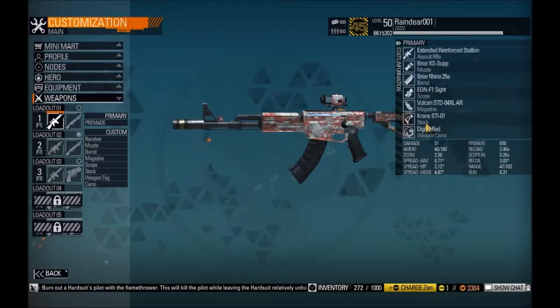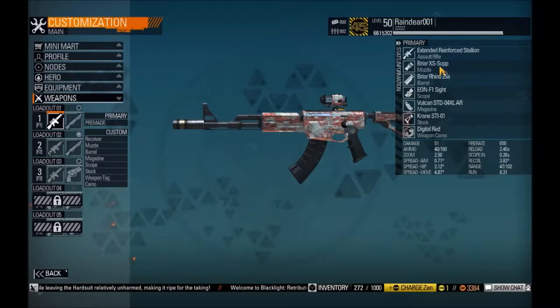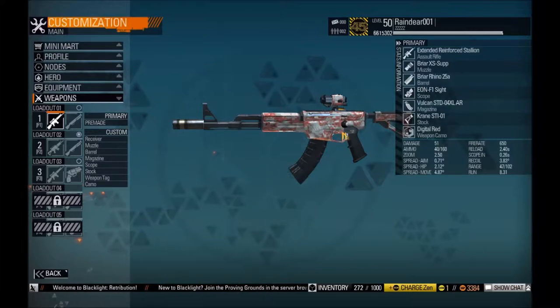This AR build — let me just bring up the stats — it's called the Extended Reinforced Stallion. I'm pretty sure I didn't do a video on this one. The Briar Excess Suppressor is the muzzle. The Peril is the barrel. The scope is preference — of course you can use any one you want. I'm using this one, and you'll see why.